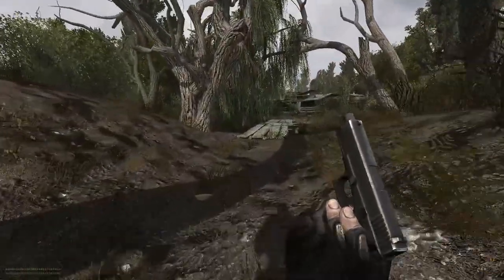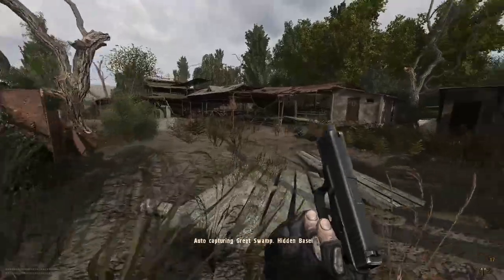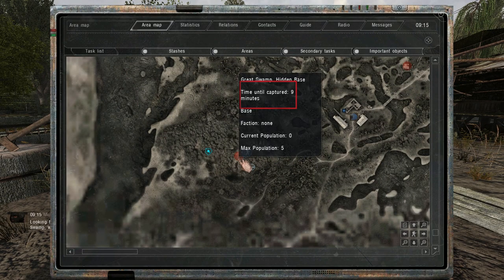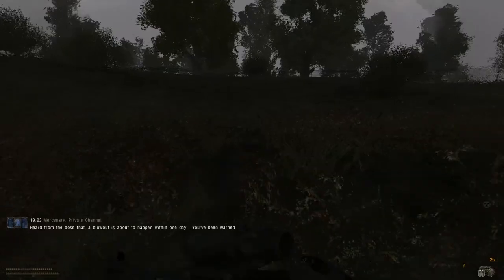To capture a new point, assuming it's already empty or you've killed everybody, simply walk to it and you're gonna have a message at the bottom of your screen telling you that it's capturing. You can go to your PDA and hover over the point to see how much time it's gonna take — generally it's like 10 minutes in game time. Sometimes the auto capture won't work, so simply go to your PDA and right-click on the point and choose capture.